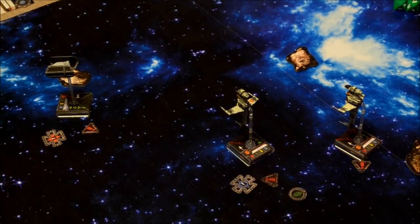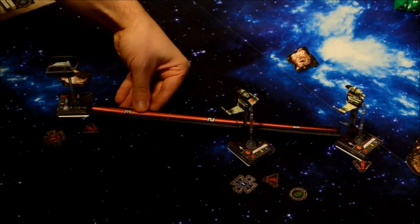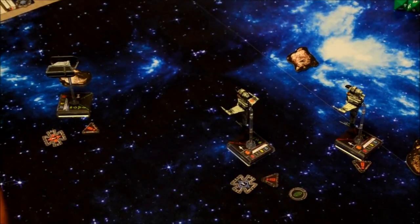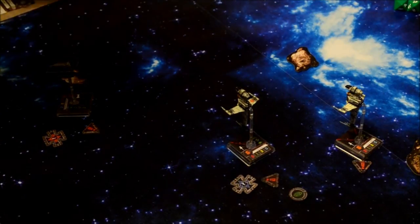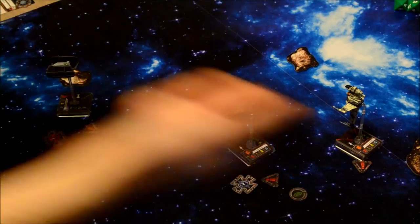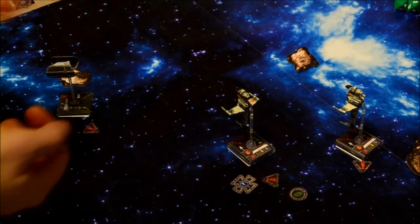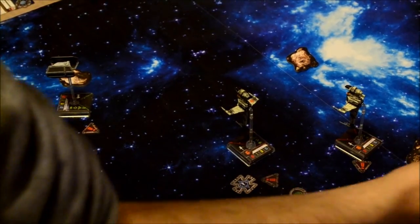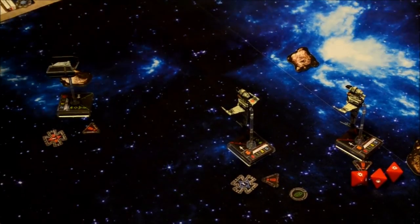Combat phase. We measured and the ships barely touch — closest base to closest base, they do touch, so they are in range, even if barely at range three. Starting with pilot skill eight, Ted Numb gets three attack dice and you get four defense dice — three agility plus range three. I rolled two criticals. You've got two evades and a focus, so you dodge that attack entirely.